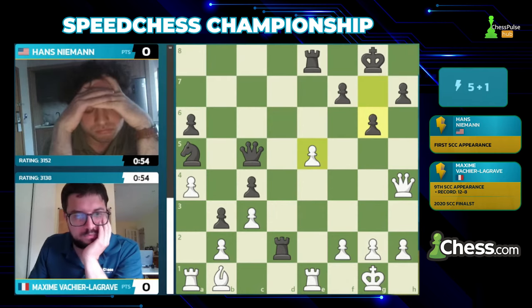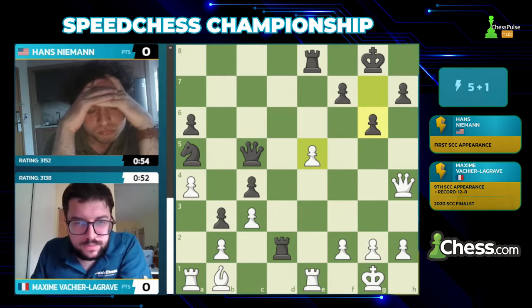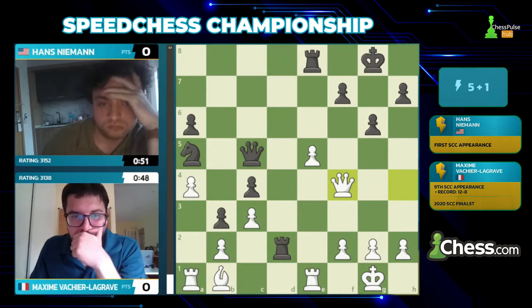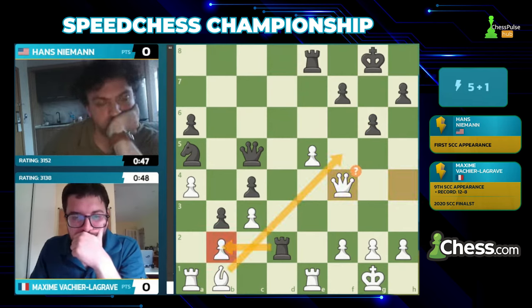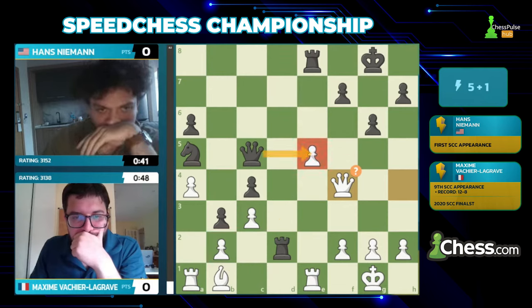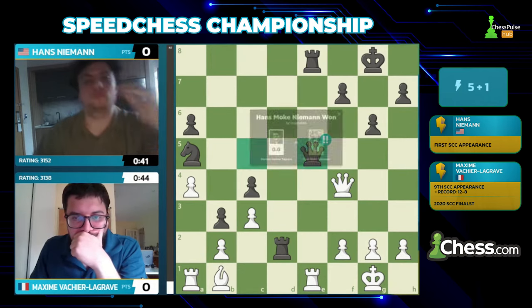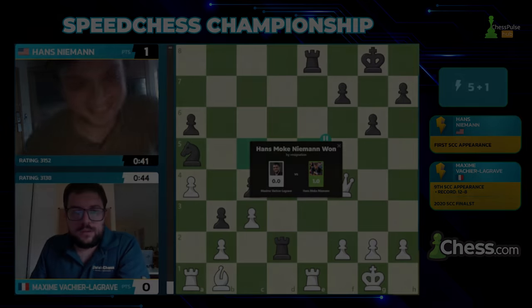Rook takes c5 is now a huge threat — that pawn was really the source of White's counterplay. He might have to play queen f4, but then Black has the rook takes c5 tactic. No — queen takes d2, but just through b2. Now Black is the one with the advantage compared to before — got g6 for free and White doesn't have bishop f5. Queen e5 — oh, queen e5! That's a game. Yeah, it's over.